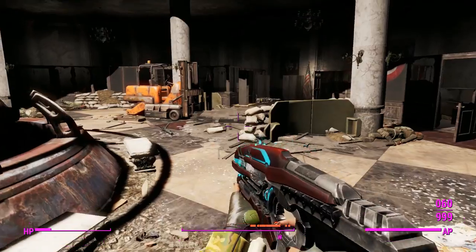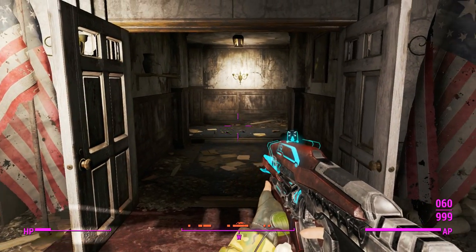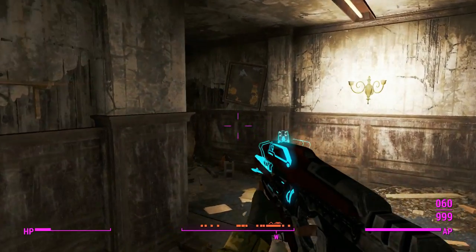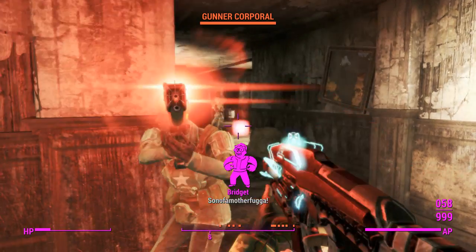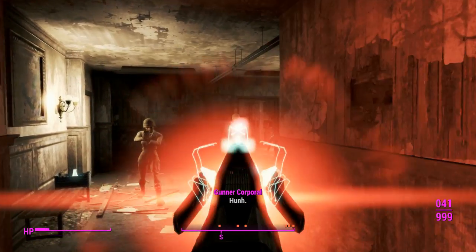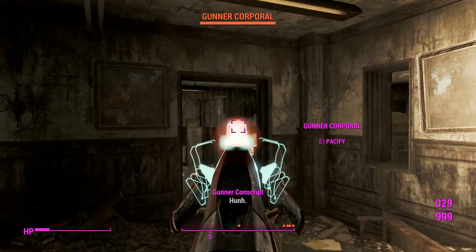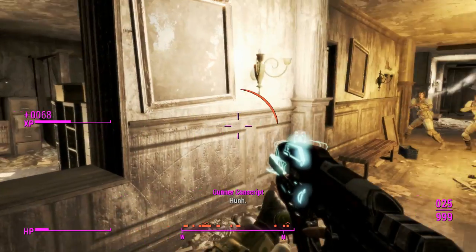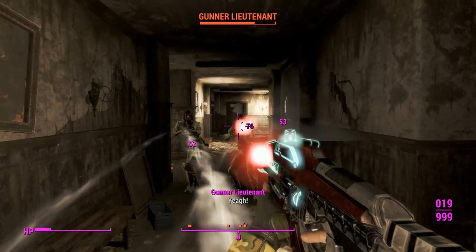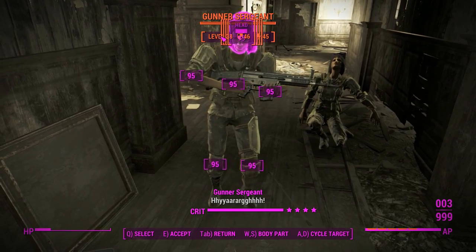Working through these guys reasonably quickly. Good thing I spawned in a lot of plasma cells because there's quite a lot to go through. We've got nerd rage happening — we're right on the verge of it. I'll quickly take advantage of this by shooting all of the low-ranking gunners in the head and killing them very quickly.